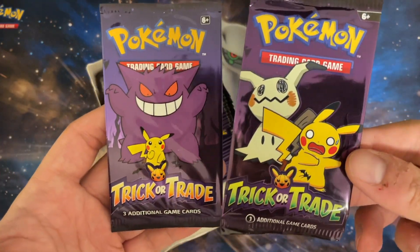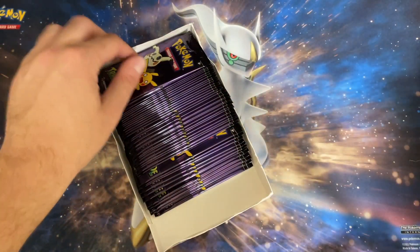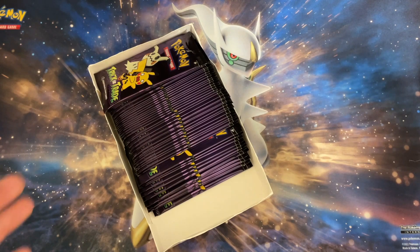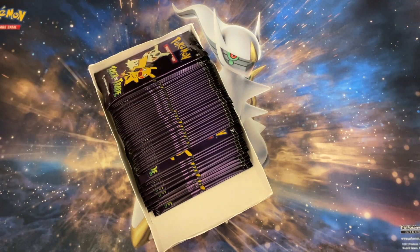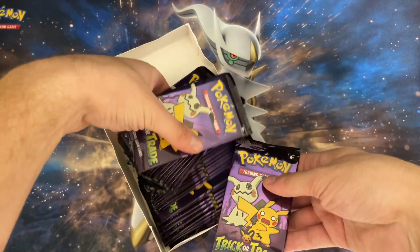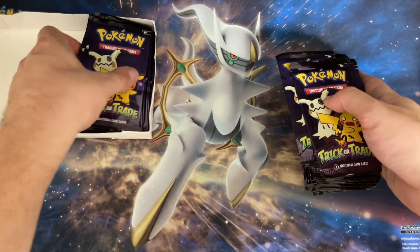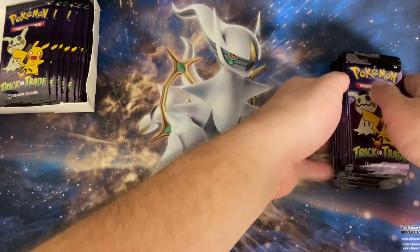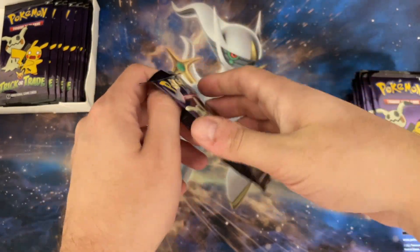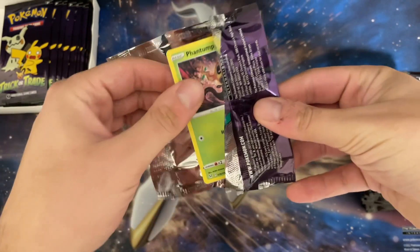I did look online before this to confirm how many hollows there were, so I could save as many packs as possible to give out for Halloween. Good to know there's a difference between the years. We're just going to grab a handful of these, put the tray off to the side, and go for it — I want to make myself another little spooky binder page.